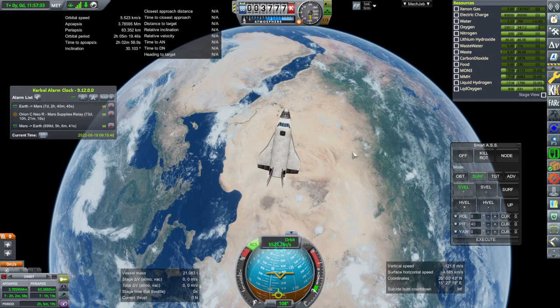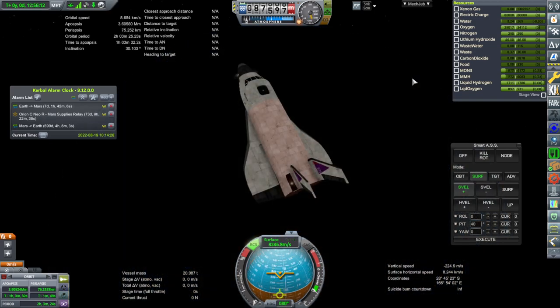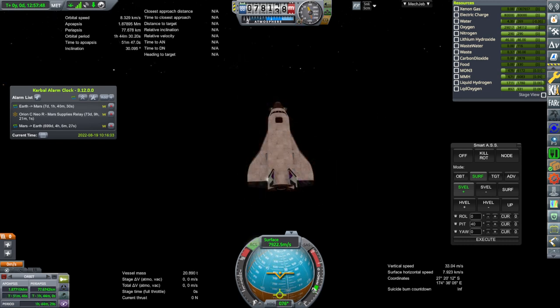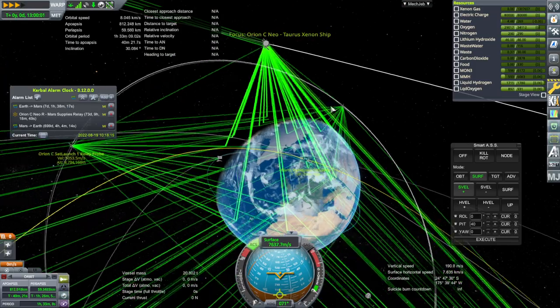We're close to apoapsis right now, and I want to be a little bit more careful. If we make a node at periapsis, it looks like we need to burn off about 800 meters per second, and we're probably too low. We'll be a little bit conservative here just to make sure I get a chance at maybe landing somewhere useful. I'm going to go to 75 kilometers this time — we'll see how much we burn off. On the third pass, the question is whether we can get to a useful orbit.